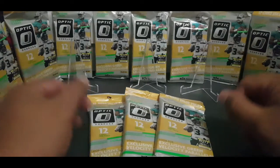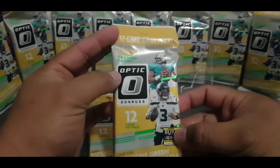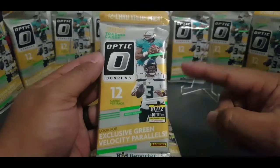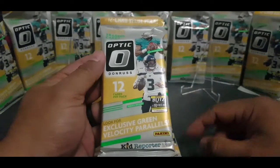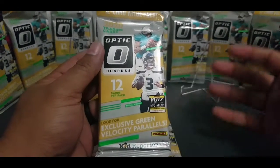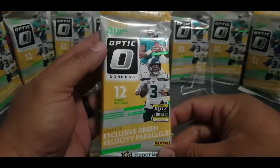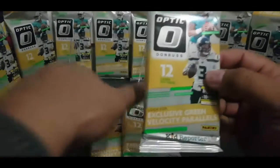Hafa Adai and welcome to my channel Paxific, where we rip packs in the middle of the Pacific Ocean. On today's video we will be ripping into a value pack of 2020 Donruss Optic Football. On the cover we got Tua Tagovailoa and Russell Wilson — our rookie and our veteran quarterbacks. In each pack there are 12 cards per pack and we're on the lookout for the exclusive green velocity parallels. We can also pull base hollows, rookie hollows, and green velocities as well as rated rookie green velocities, plus various other inserts. Hopefully we'll pull some fire and get some big names — nonetheless it'll be fun to get to ripping.